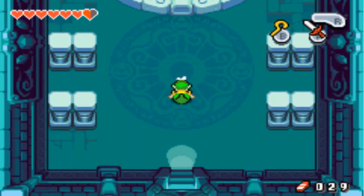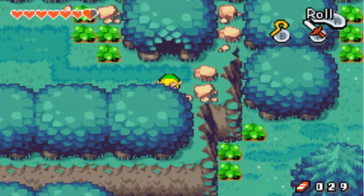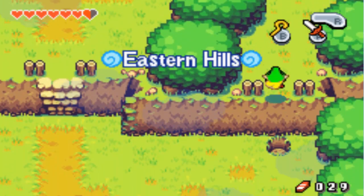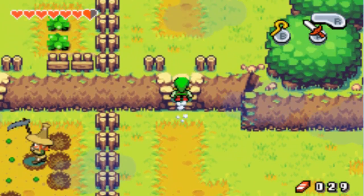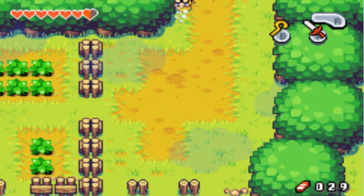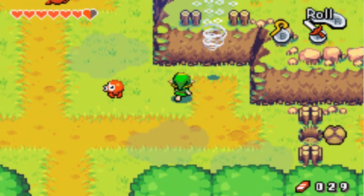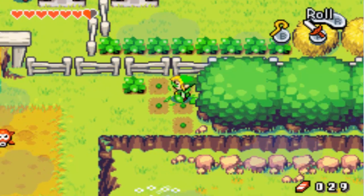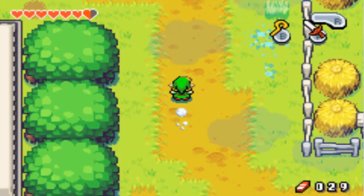Oh, and I think there's only one wallet upgrade after this. So yeah, we got a big wallet for our adventure. As you can see, now our rupee icon is red, showing we can hold even more rupees. Let's try and figure out how to get up on that little ledge thing — I don't think we can do it until later in the game. For now, let's just go advance in the plot and head back to Hyrule Castle Town.